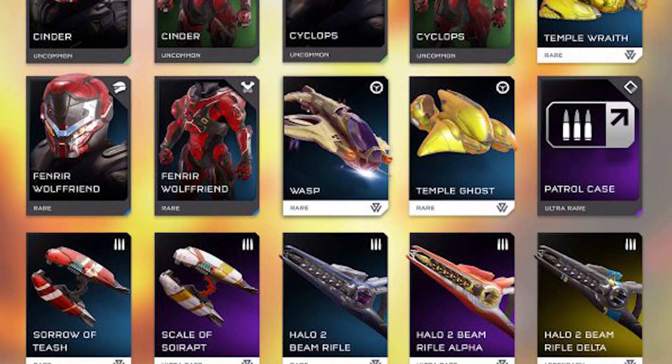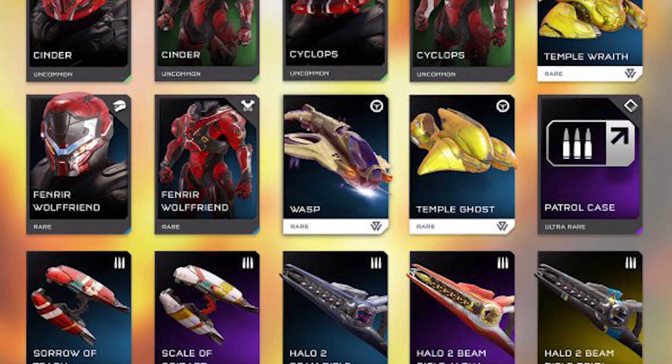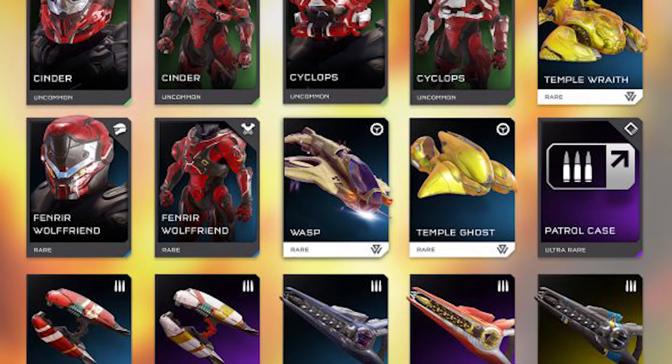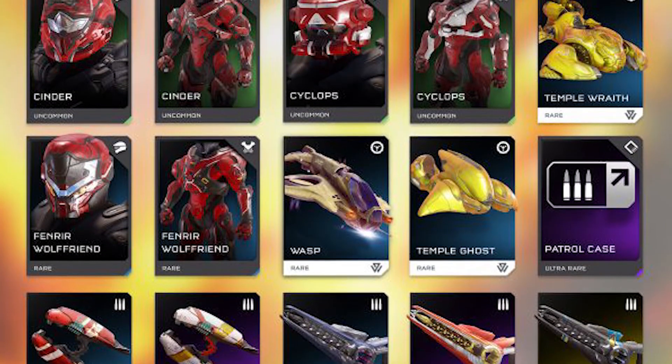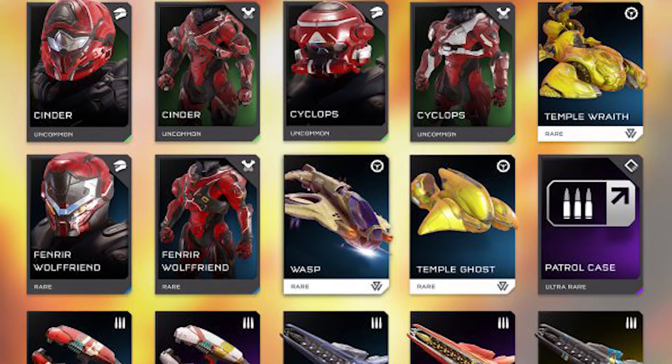There is a new armor set called Cinder and Cyclops, which is really ugly. And then we got a Fenrir variant called Fenrir Wolfrend, which — I was never a huge fan of that armor, but it's pretty cool to see.